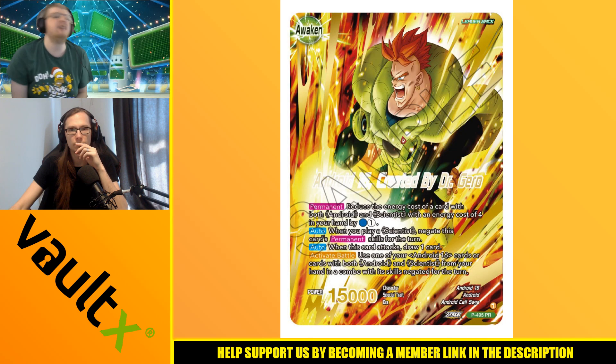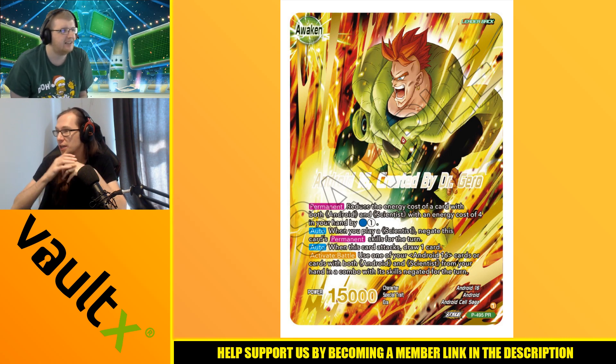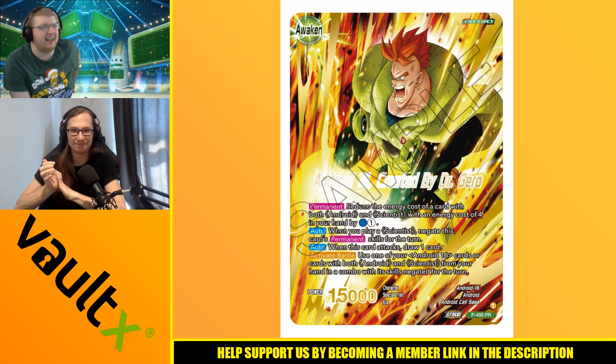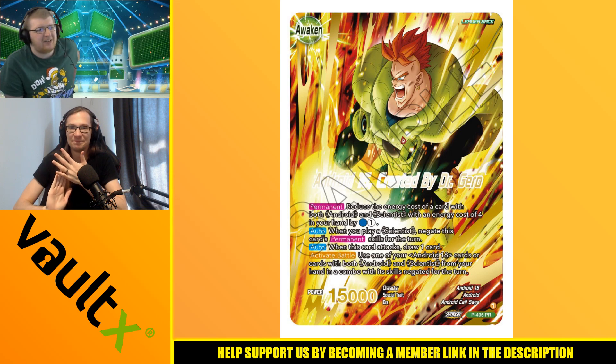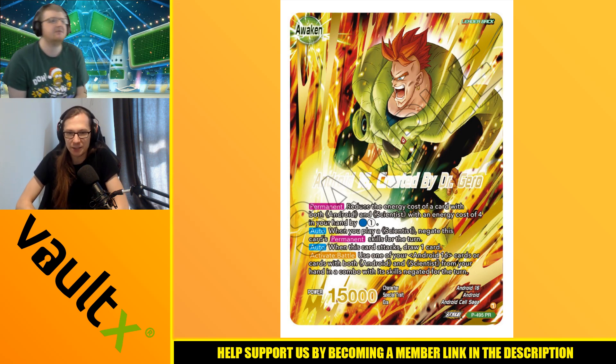We awaken into Android 16 Created by Dr. Gero — I'll take your word for it because the version of the card I have is the golden rare. On the awakened side, we go up to 15,000 power, which is cool. The permanent changes — we're no longer negating energy exhaust; instead we reduce the energy cost of a card with both Android and Scientist with an energy cost of four in your hand by one blue and one generic.